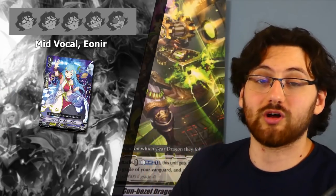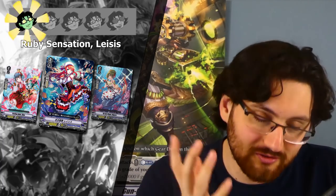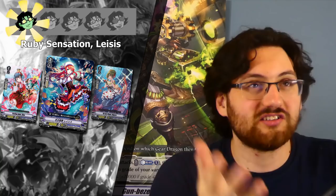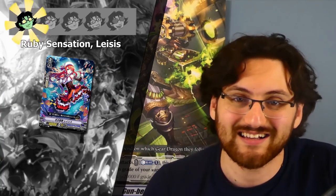From there we go right into the new vanilla cards. They got Mid Vocal Eneoneer, which is a 15k shield 7k grade one vanilla. I'm only going to give it one star as I'm not really a fan of these vanillas. Same with Ruby Sensation Laces, a 10k 10k vanilla — one star as well. We already have two of these and this is the third one from Bermuda Triangle, mainly for the Highlander build.